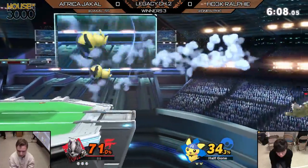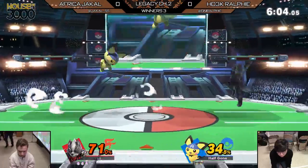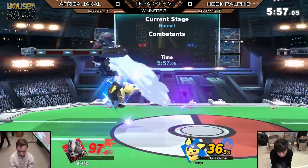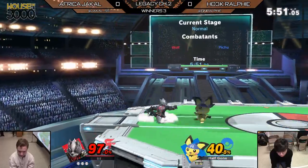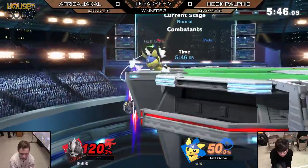We're gonna see how Ralph Lee handles his ledge trapping right now, and just kinda lets him back on center stage. It's gonna be great — still not in a bad spot. It's so interesting because a character like Wolf, when optimized, controls space very well with his laser, because no one knows how to fight that thing yet. But when you play a character like Pichu, that's not really too optimal of a strategy.